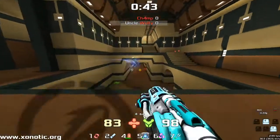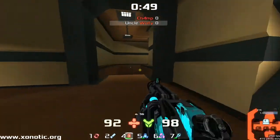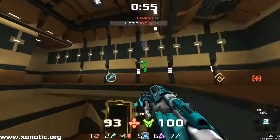Here Wolfsnipe just trying to float around the back of the map, try and find where Champ is, try and suss him out at the start of the game. Champ has a much more aggressive playstyle, going in as fast as possible and picking up as many items.